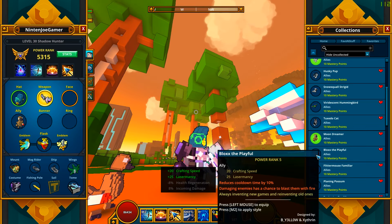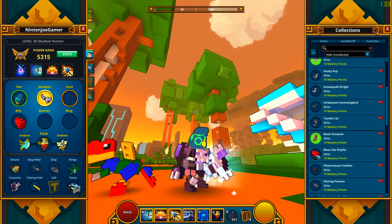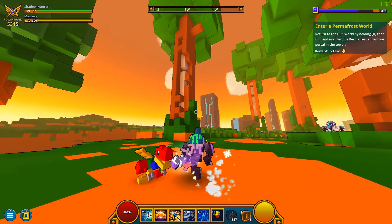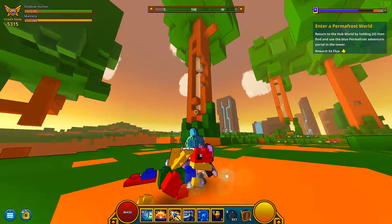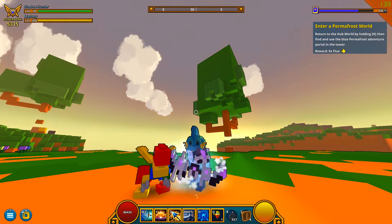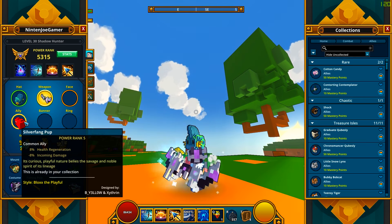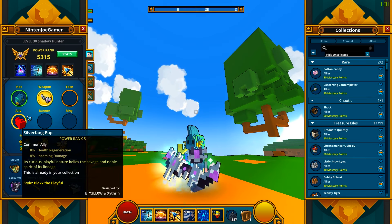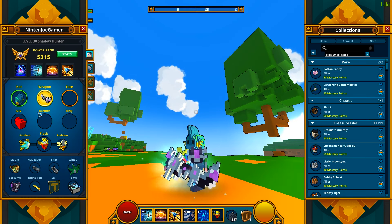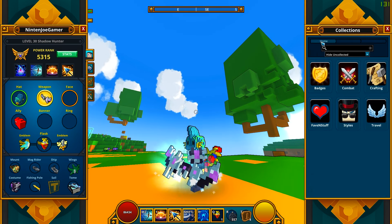I was actually happy when I saw this in the game because I've seen Be Yellow post this a while ago, and I really like the block dragon — so I'm glad it got in the game. This dragon ally pretty much functions like all the other dragons, where it has a percentage for incoming health and a percentage chance to inflict damage by burning enemies when you hit them.